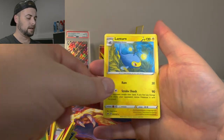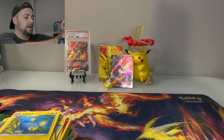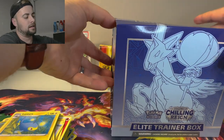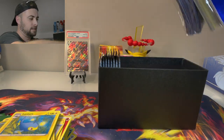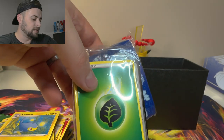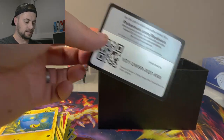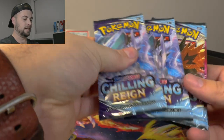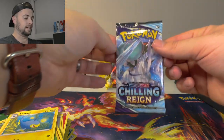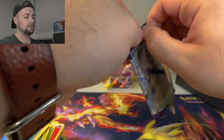Final box of the day: the Chilling Reign Elite Trainer Box. Let's rip into this and see what we got — I think there's eight packs. We got the player's guide, dice, dividers, sleeves, and a code for the box. The set has forever eluded me with good pulls. Fighting energy, Peony, Caitlin, Lucky Energy, Rockruff in the snow, Swirlix, Lapras, Deerling, Slowpoke, Porygon reverse — and an Ice Rider Calyrex VMAX! Let's go, that's our fourth VMAX!